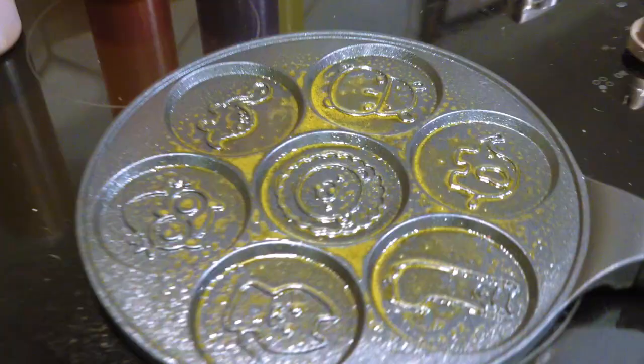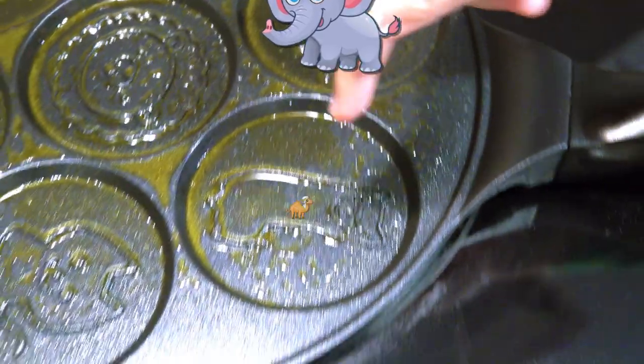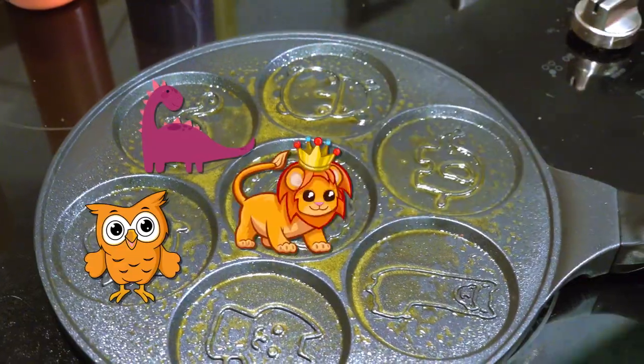And what kind of designs do we have? We have a ladybug, an elephant, a camel, a cat, an owl, another dinosaur, and a lion.